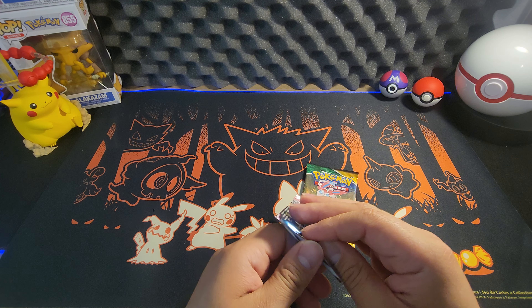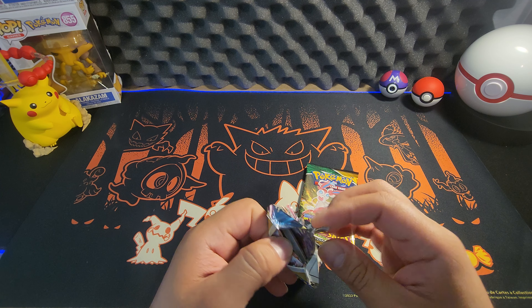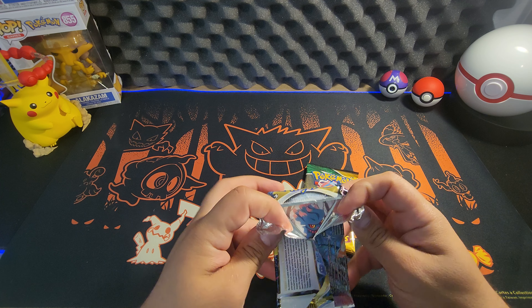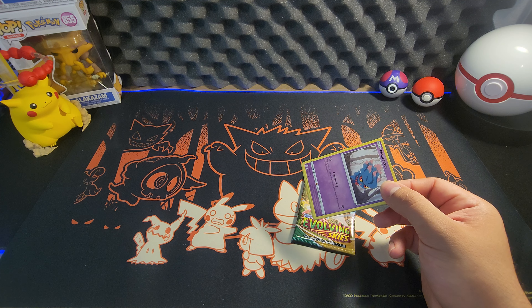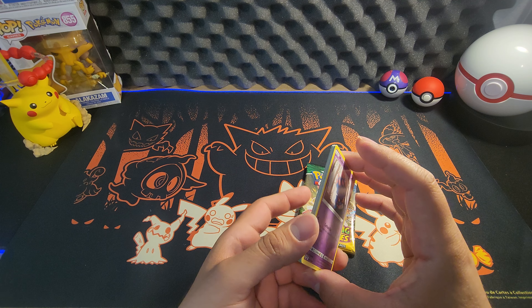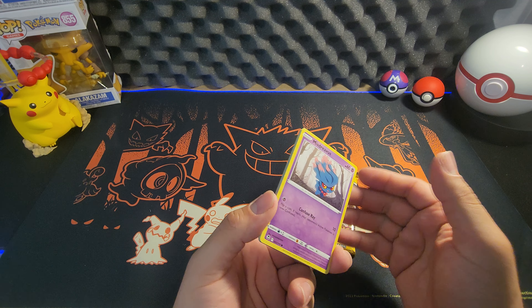So on Pokemon — Obsidian Flames is coming out this week or next week. And then the 151 set is coming out the following month. They're going to have a Mew Ultra Premium Collection box, which is pretty cool — they'll have a lot of stuff in it, including metal cards. I just wish that since they did a Charizard UPC, they would have done a Blastoise and Venusaur Ultra Premium Collection box as well.